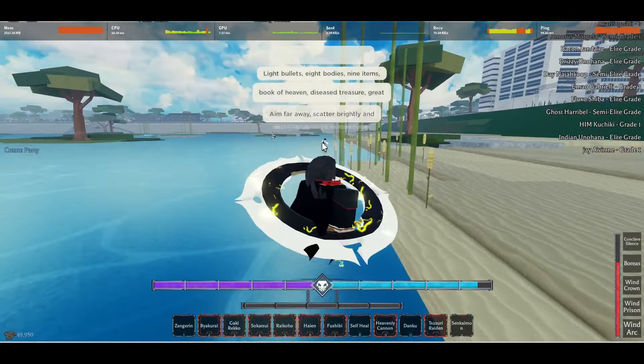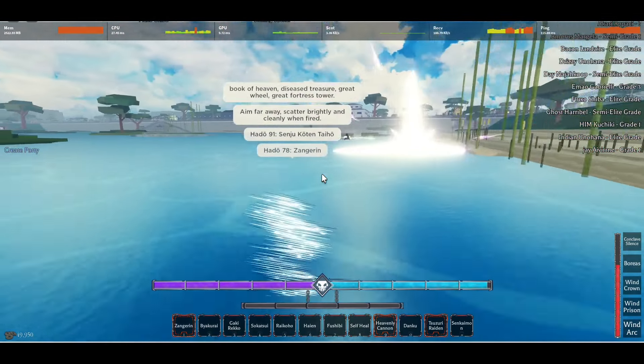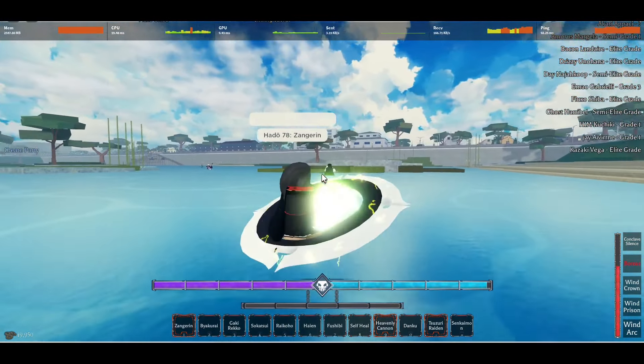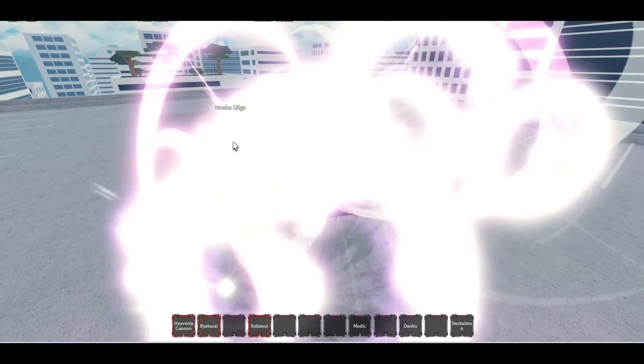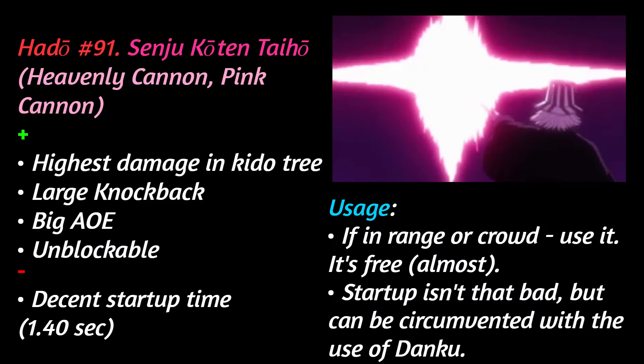Next move is Senjiko Tantaiho, also known as the Heavenly Cannon, or if you play ABA, the Pink Cannon. This is the highest damaging move in your kit. You can release your inner Oppenheimer and nuke your enemies with this skill, as it has amazing unblockable AOE, damage, and range, with seemingly its only drawback being the startup time.